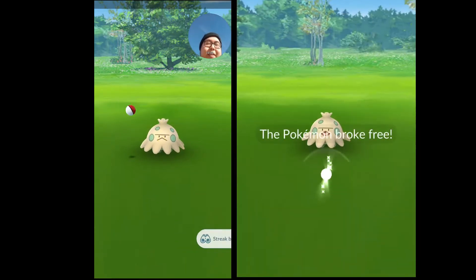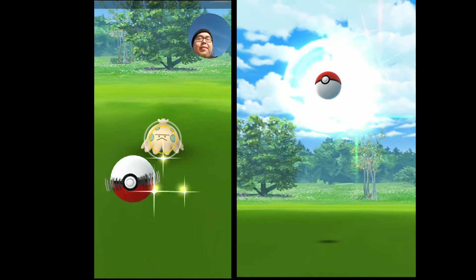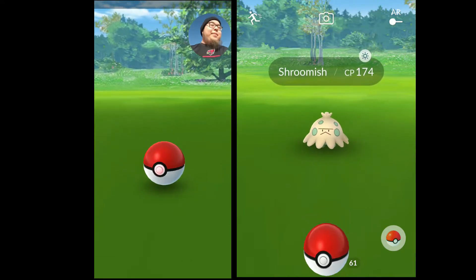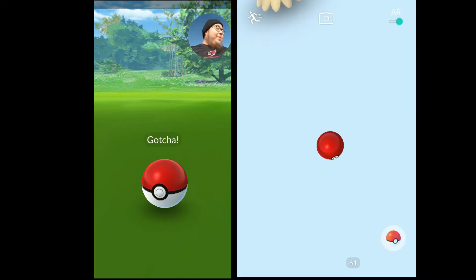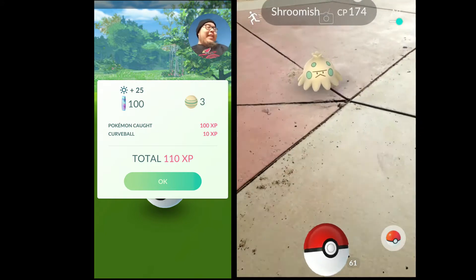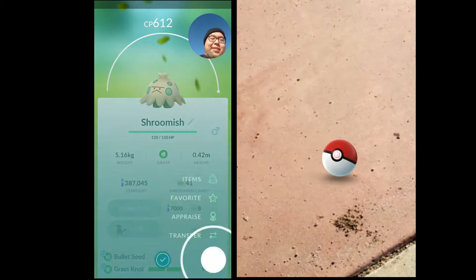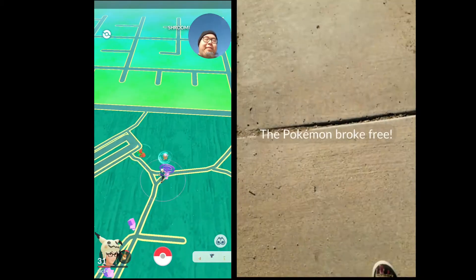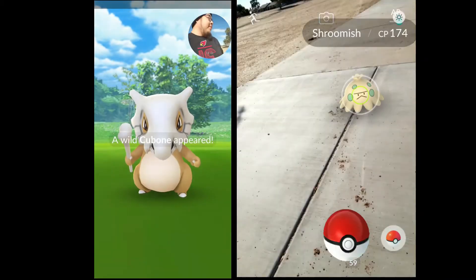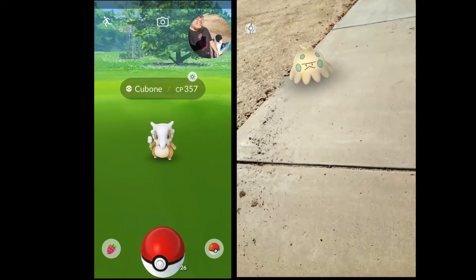It popped out. You have to get the Pokémon. I know you like that, but it doesn't work too well, son. Oh, I got him though! Nice. Slugma, Cubone — he's tearing it up on that tablet. It's funny. I don't know how long we're playing for.